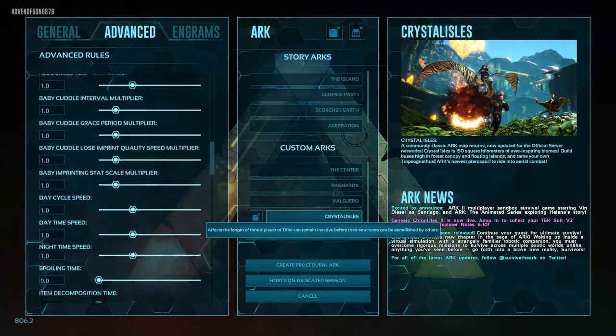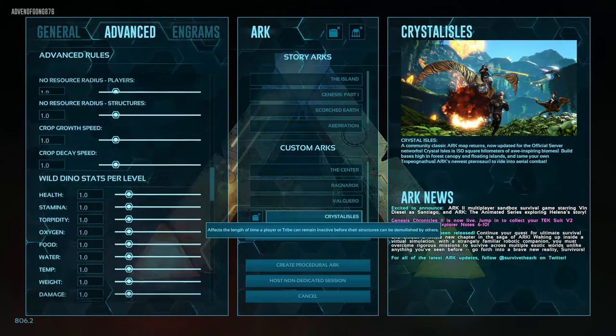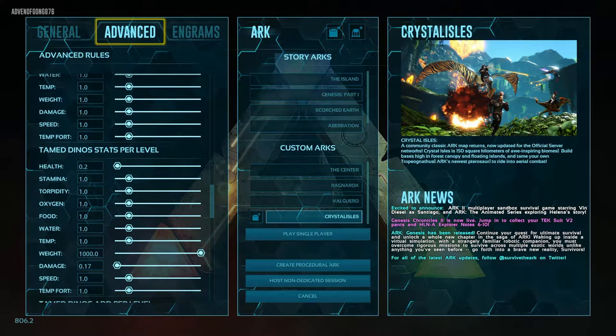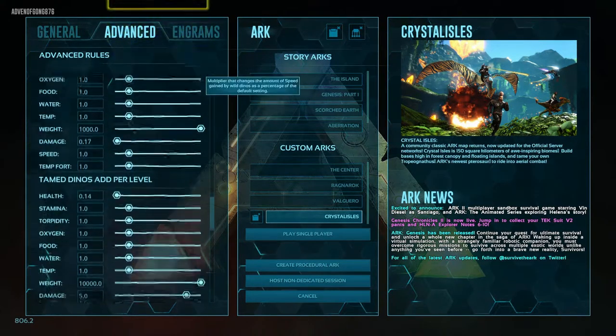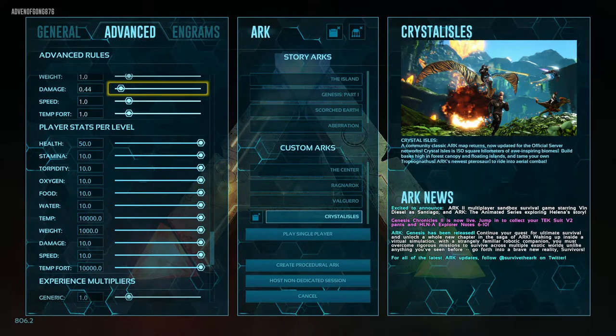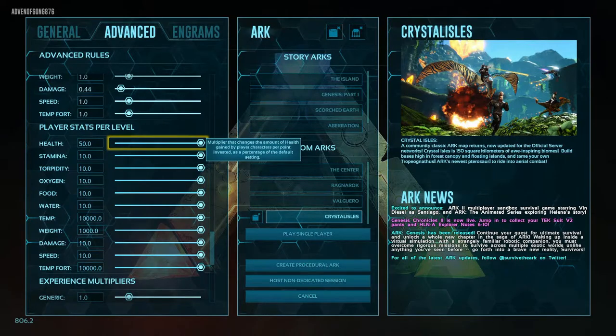On the Advanced tab, the only thing I adjusted was the dino weight as well as the player weight. I want to be able to carry more stuff — since the harvesting amount is slightly increased, I went ahead and bumped those up.